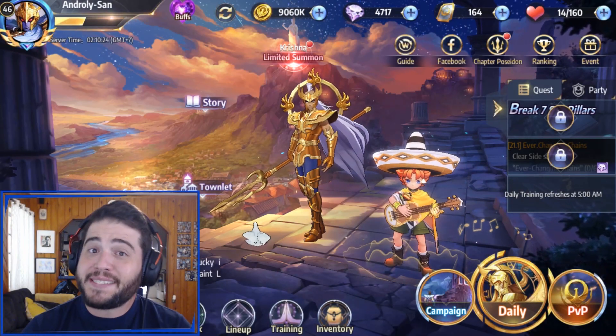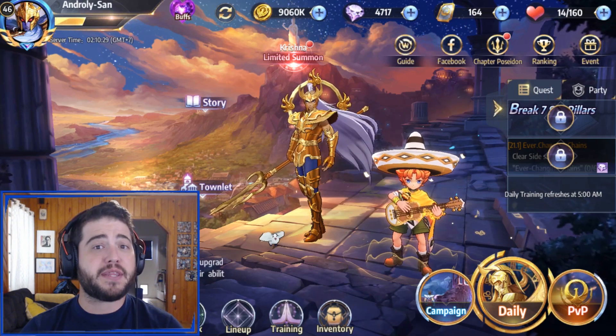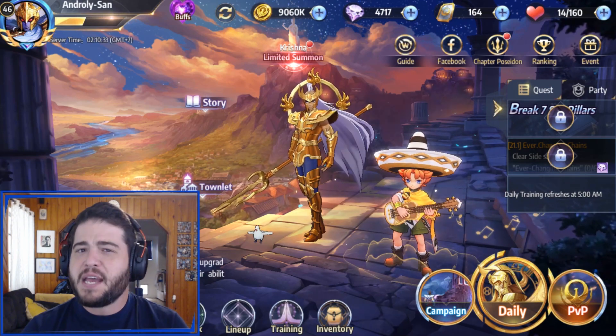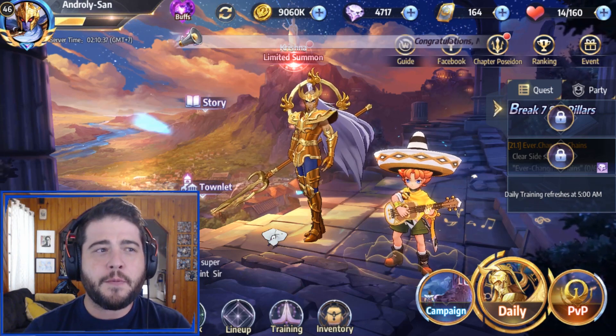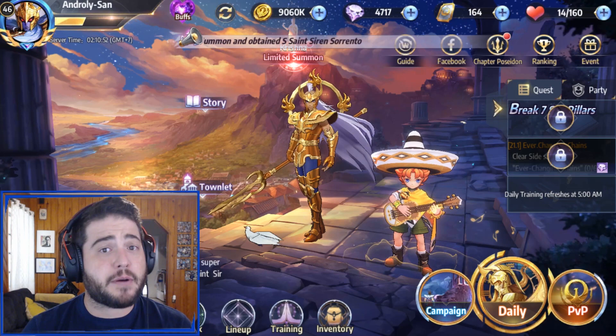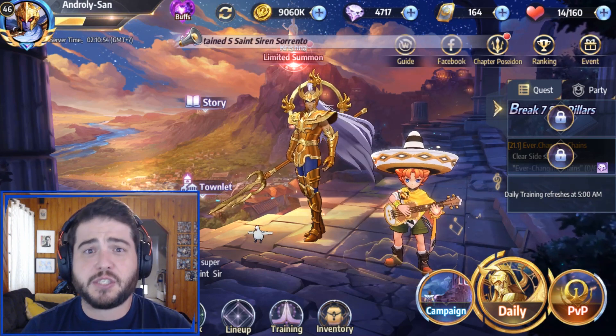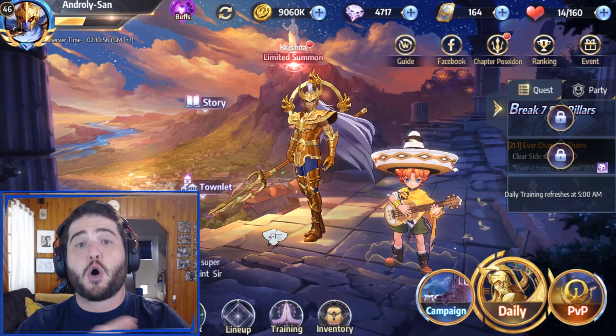What's up everyone, welcome back to Saint Seiya Awakening. Today we're kicking off our S-Saint review series and we're starting with none other than Pisces Aphrodite. Now this guy was about tied with Death Mask as far as suggestions for the first Saint to review, but I think he's a little bit more interesting and fun to play with. We're going to be looking at everything from his skills, team compositions, the best Cosmo to equip on him, his different uses, his weaknesses, pretty much the whole deal.